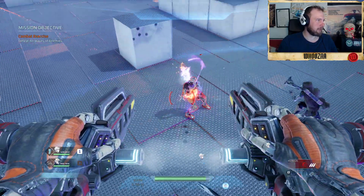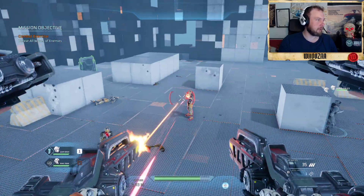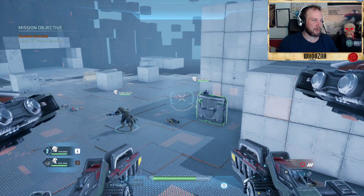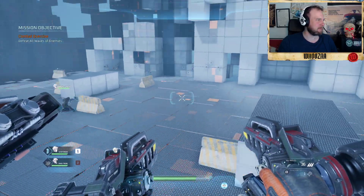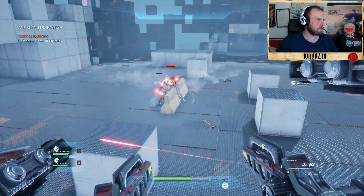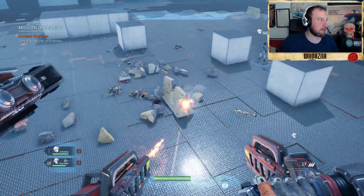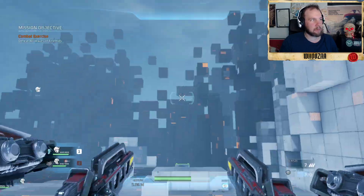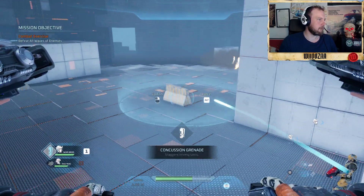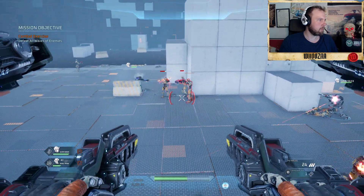You can see them running in slow-mo — finish them off! They're stunned, and normally you have to be inside it. That was pretty dope. Throwing a nade — we're also stunned. This is pretty cool — you can destroy some defenses. Let's see how good the nades are.